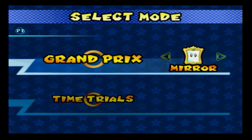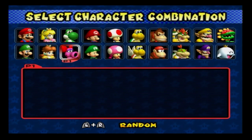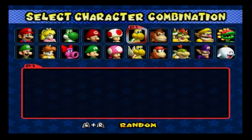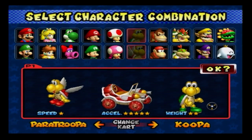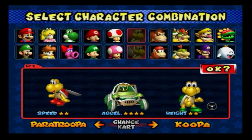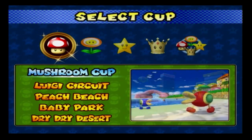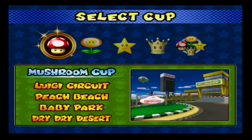Now all we need is Mirror. For today's characters, we've already been these 9 characters. We've already been Toad and Toadette, these guys. So I think for the first one, we are going to have to put in Koopa and Paratroopa. Yes, very good characters. They like to attack with their items and stuff. That's why they're one of the best.